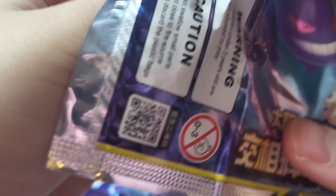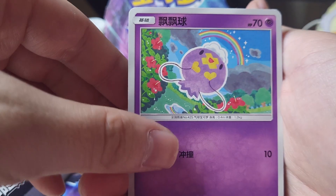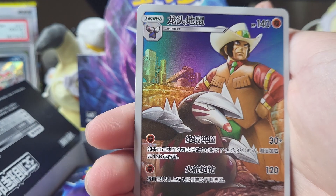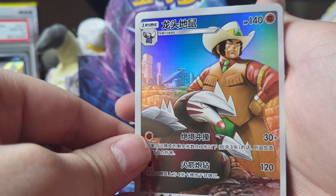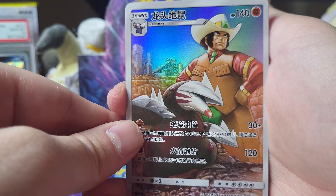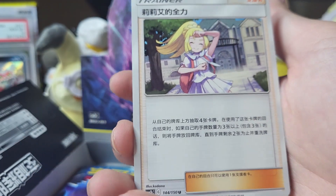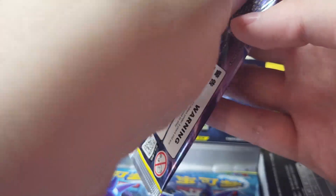I'm not gonna sing the song. All right, let's keep going. Let's see what we got here — we got Axew, we have Drifloon, we have a character rare! Let's go — it is Excadrill and that one gym leader from fifth gen, I don't remember his name, but that's pretty sick. Oh, you can get a Lillie card in this too? I do kind of remember some of the set actually.